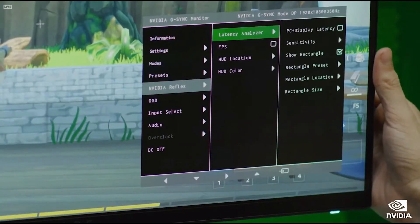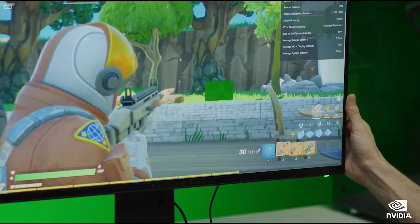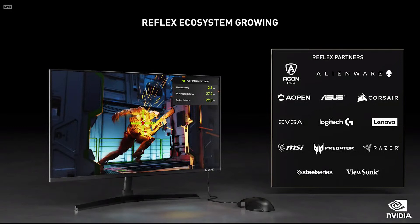For serious competitors, reducing system latency starts by measuring it from end-to-end, which requires an ecosystem of partners. Last year, we introduced the Reflex Latency Analyzer, a measurement tool built directly into gaming monitors. Today, we are adding Lenovo, ViewSonic, and EVGA. Thirteen partners are now offering a total of 15 monitors and 21 compatible mice. More gamers can simply plug a mouse into their monitor and accurately measure end-to-end latency from click to photon.